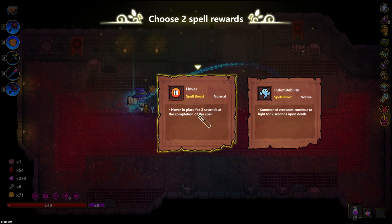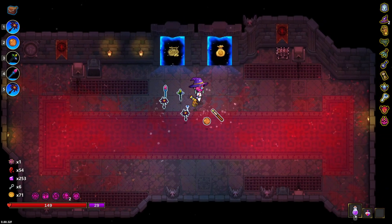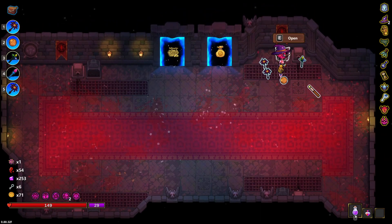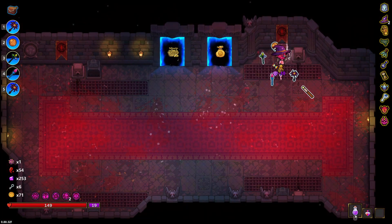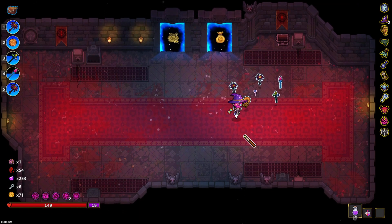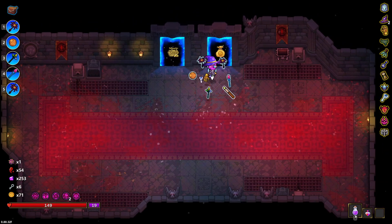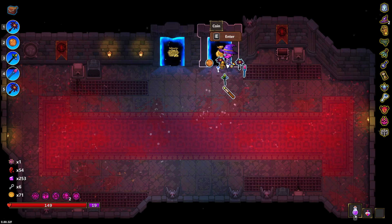Force cooldown — sure. Hover — sure. Oh yes, the lightning core — I think I didn't pick that up yet. I didn't pick up the lightning core. Bone armor — not bad.